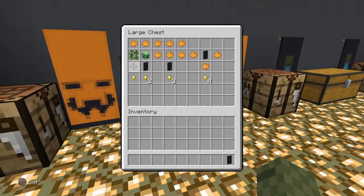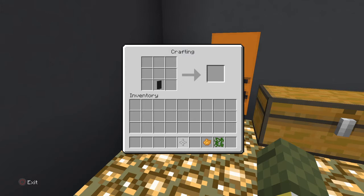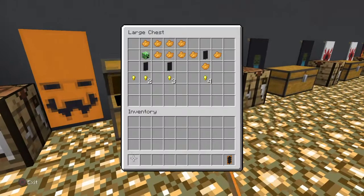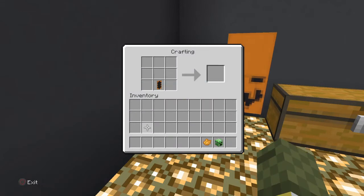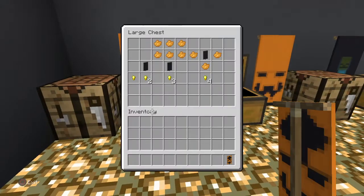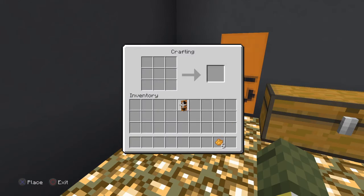Now we're going to do the jack-o-lantern. It's pretty self-explanatory — you're going to need a bunch of dye: red dye, orange dye, and a vine for the first part, plus a creeper head. The creeper head is pretty hard to find in survival. How many of you have found a creeper head in survival, and how long did it take? Also comment what you think your favorite banner is going to be by the end of this video.